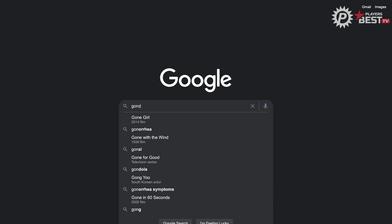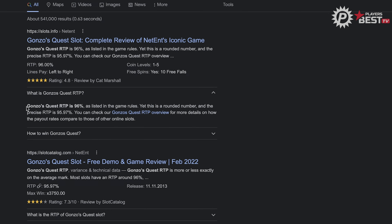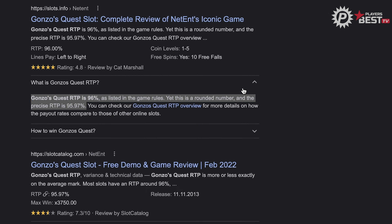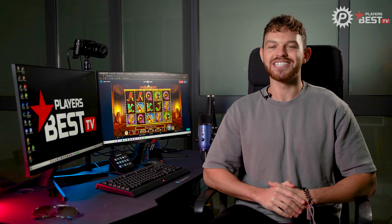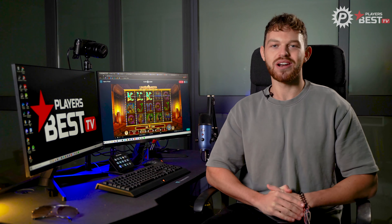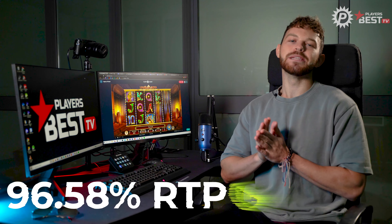As always when jumping into a new slot, be sure to be aware of the RTP, or the return to player amount. You can easily find this out by searching up the slot name followed by RTP. If you're new to slots and unsure exactly what RTP is, check out our video for an in-depth explanation on our channel here at Players Best. The RTP is 96.58%, which is on the high side and it is considered to be a medium to high volatility slot.